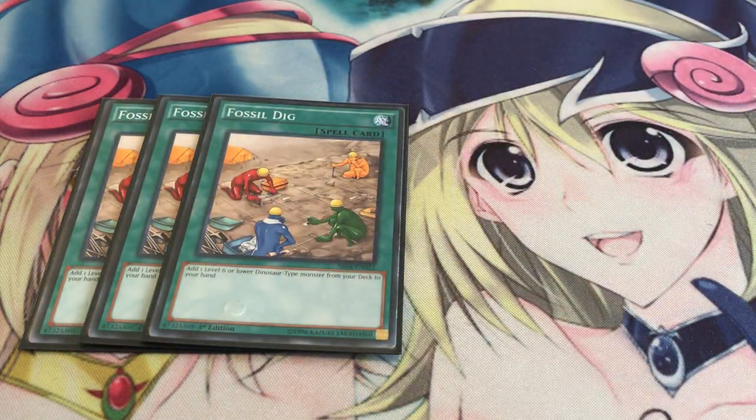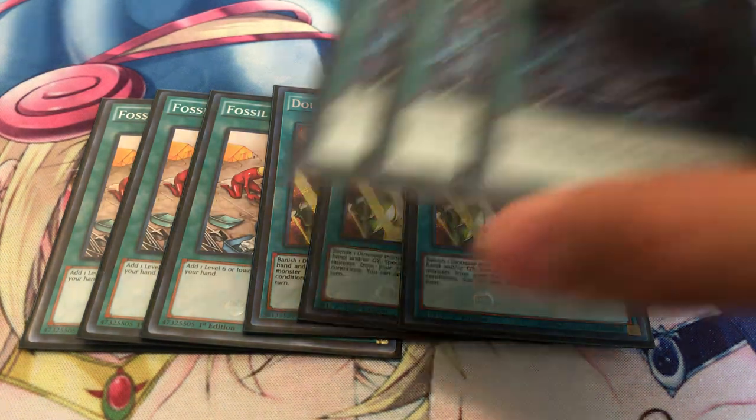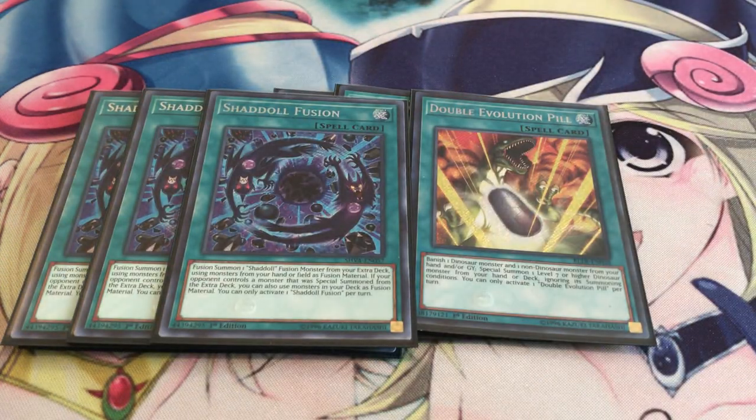Moving on to spells. Three Fossil Dig. Three Double Evolution Pill since you've got plenty of non-Dinosaur targets to use, so you can actually put Double Evolution Pill at its full potential. And since this is the Shaddoll variant, three Shaddoll Fusions. Definitely want to open up with this card and make sure you try to bait out any negates your opponent has, because if this card gets hit with an Ash then the card becomes dead. But if you're lucky, you can use materials from your deck as long as your opponent has a monster that was summoned from the extra deck. Definitely a much-needed card, and it's pretty broken in its own right.